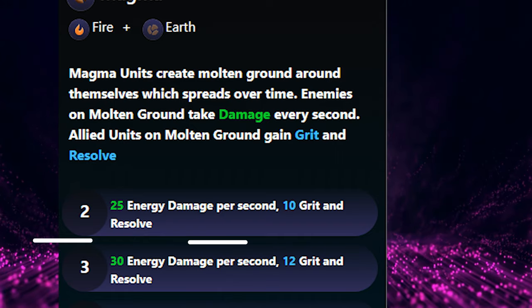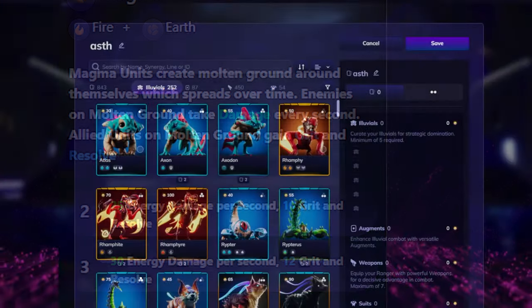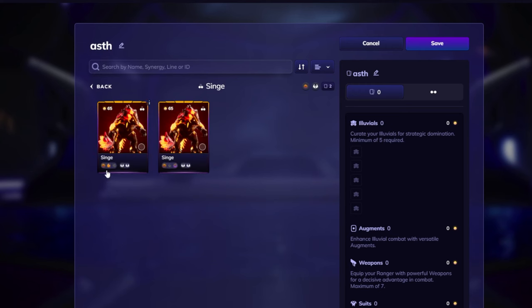While in beta, players of the arena will be able to choose, when building their decks on the alluvium site, whether they want to put a Seer in their deck with a dominant affinity of fire or a dominant affinity of earth.